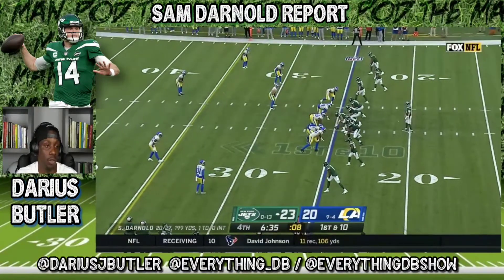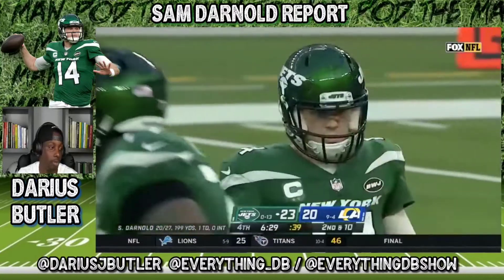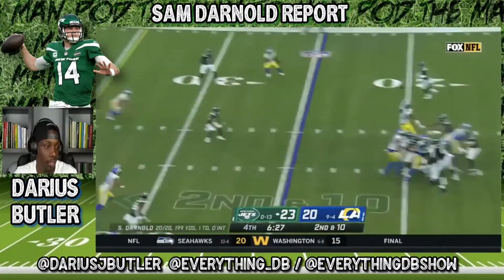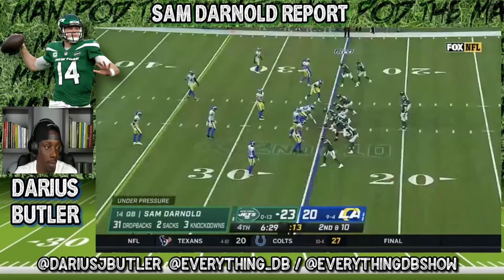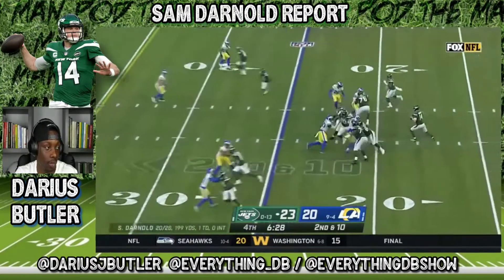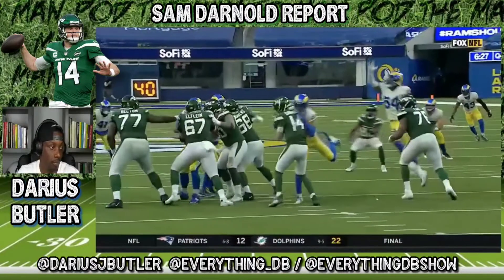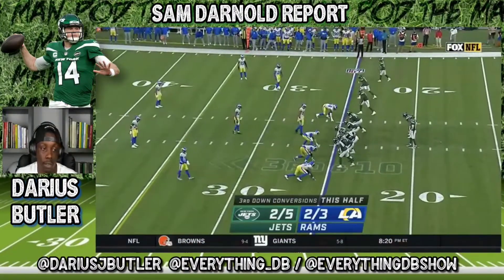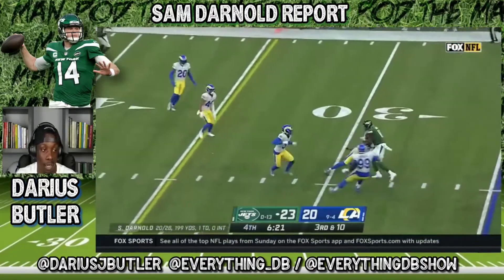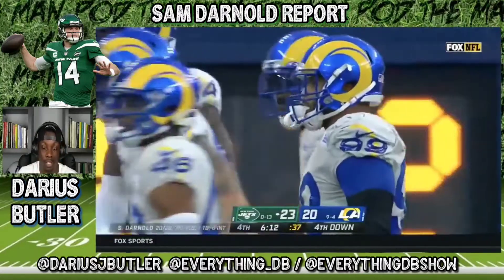This is a drive later on in the fourth. Now you got to play with a tight lead in the fourth quarter. Avoid the sack — what do you do? Throw it away. It's a great play from Darnold at this point in the game. Live to see another down. Second and 10, he does a good job scanning the field, finding a wide-open receiver. But Ramsey in the nickel position blitzes, just makes the better play. Darnold does everything right — Crowder was wide open, this is a completion that would keep the clock moving. Ramsey just makes the better play.